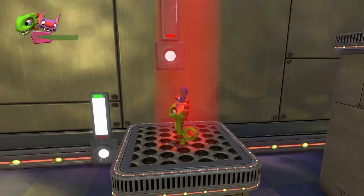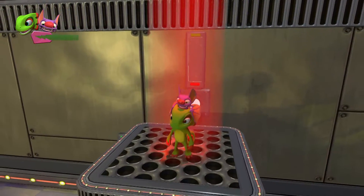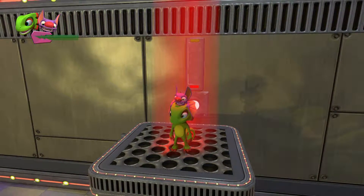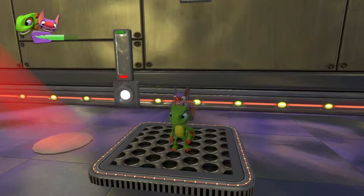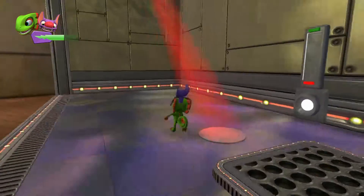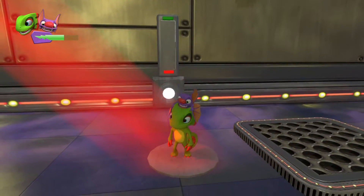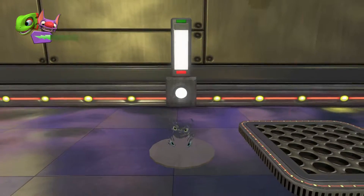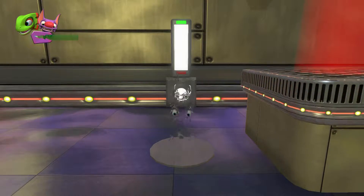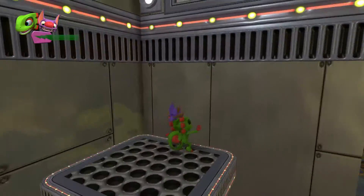The one thing I kind of dislike is the power meter, mainly because it sometimes takes a while to fill up once it's empty. The one thing I wish they kept from the original Banjo-Kazooie is using another item to use your abilities. I can understand nerfing abilities so you won't overuse power moves too much, but I think using something similar to the gold feathers for special abilities would have been a much better approach than the power meter they gave us in this game.